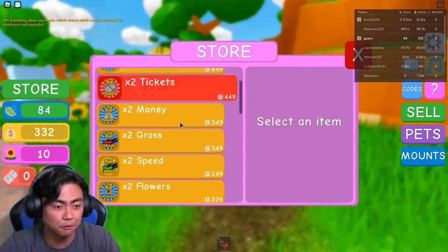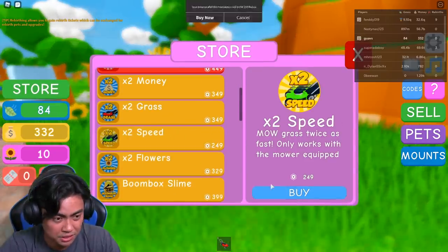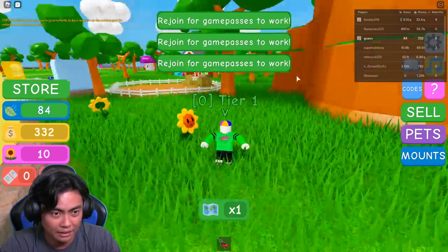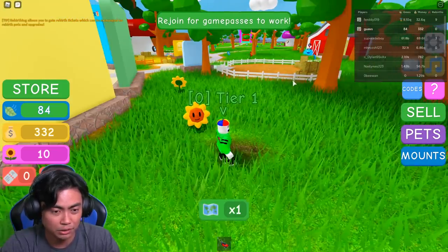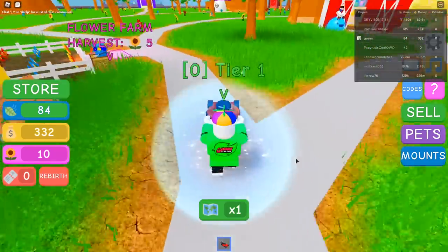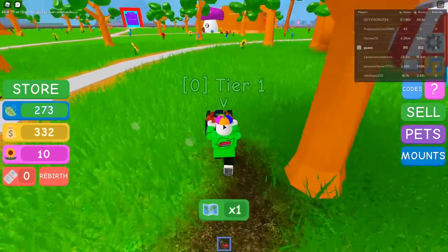Let's get more speed and do the rejoin for game pass to work. I rejoined. Oh, there you go — it does work. Guavs is a little bit faster, which is pretty cool. Let's see what's around here.